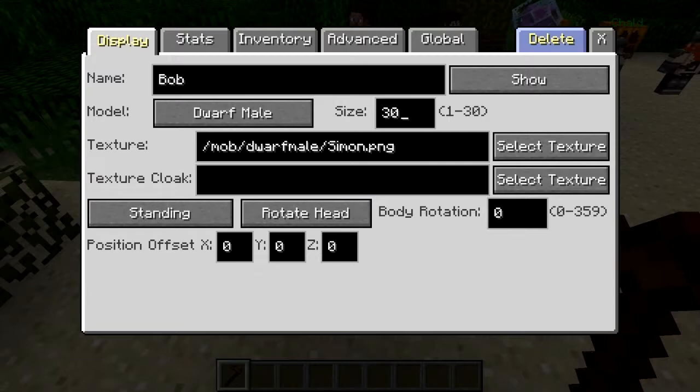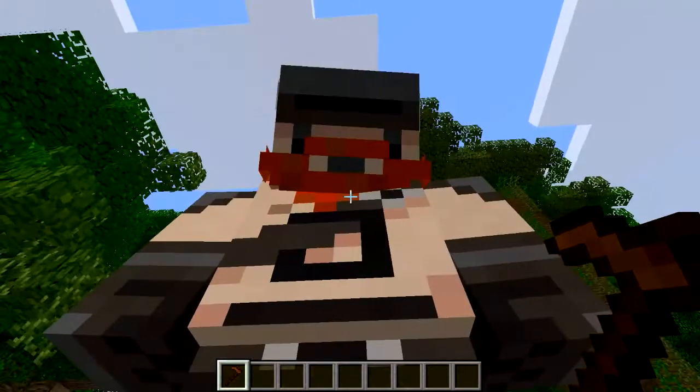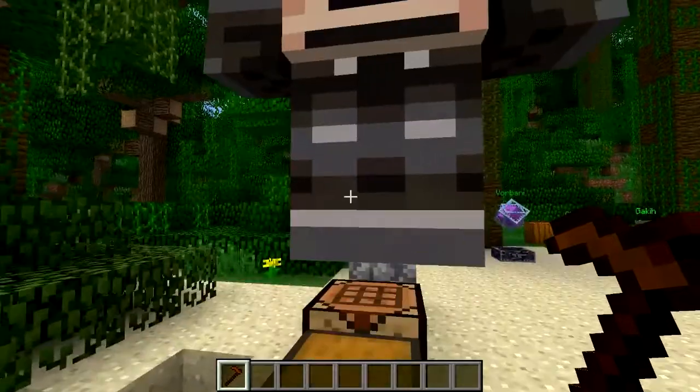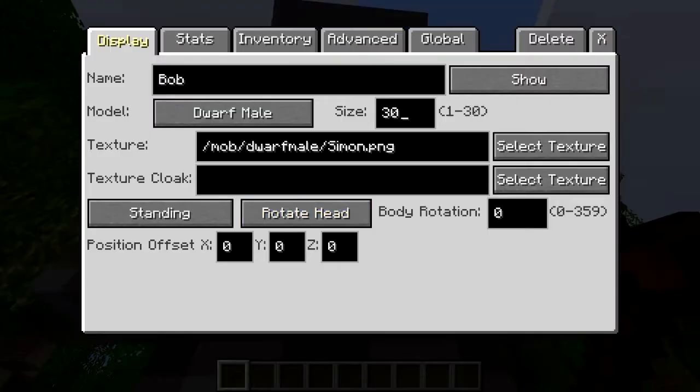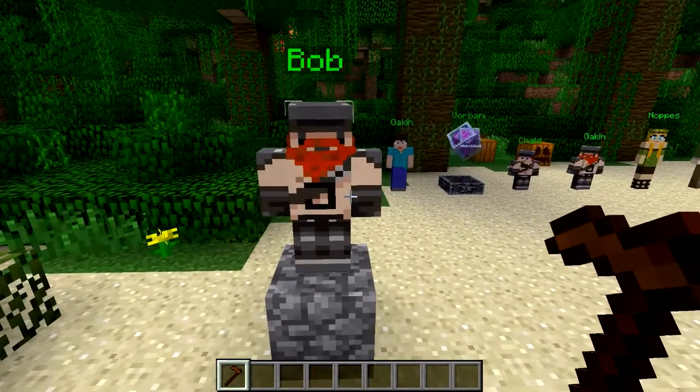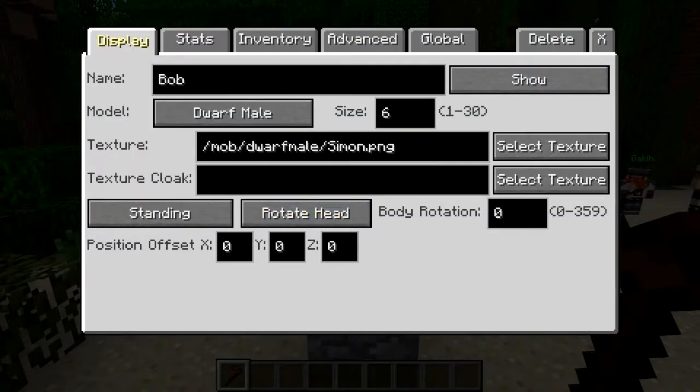Let's put him on 30 — he should be ginormous now. There we go. Whoa, that's one big dwarf. Not quite a dwarf. We're going to put him on — let's say 6. There we go. He's a little bit larger than average.